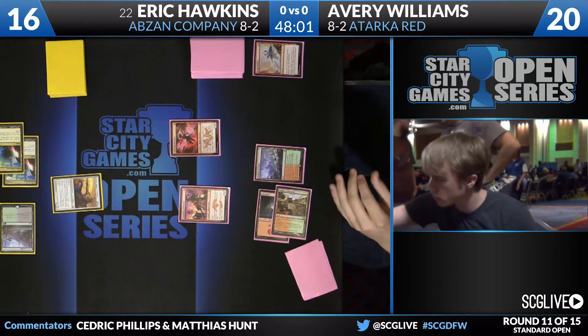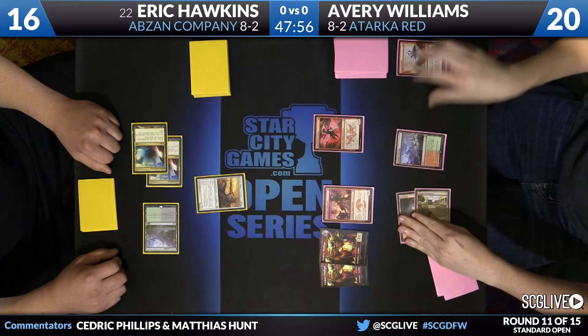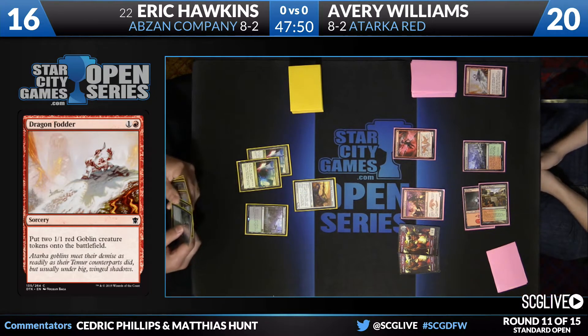A little scry action here — that top card's going to go to the bottom. Now, in order to make his green-white Company deck an Abzan Company deck, Eric paid a big price in terms of his mana. You can see it right now — Lanwar Wastes and Mana Confluence are the two lands.